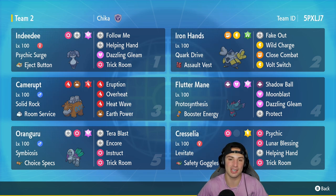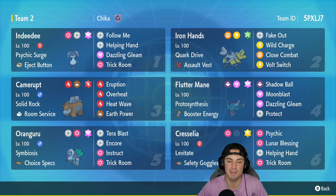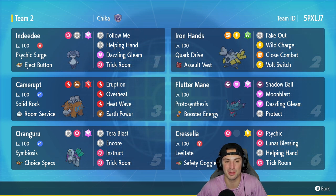This combo consists of Indeedy and Orangaru as the lead. Indeedy goes for Follow Me, Orangaru sets up Trick Room, and since Indeedy has the Eject Button it takes the hits, ejects out, and brings in Camerupt. Camerupt then uses Room Service because Orangaru pops Trick Room, and on top of that Orangaru's Symbiosis ability passes the Choice Specs over to Camerupt, who thrives in Trick Room.